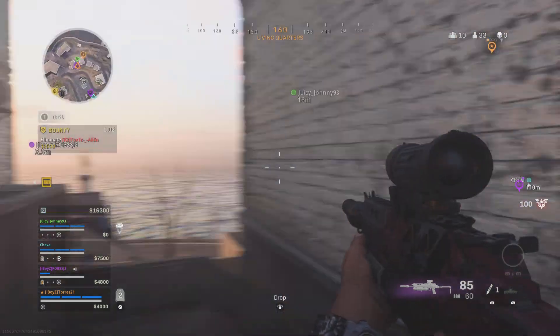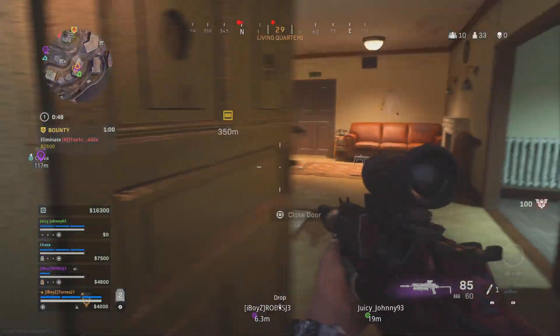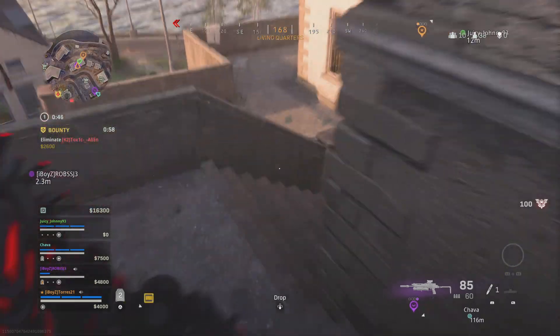How did you get a cool-ass gun? You got the halala already? I know — there's a chest that gives you your loadout.